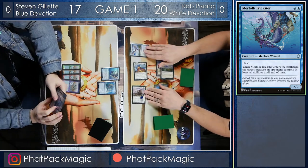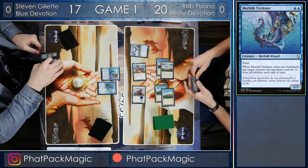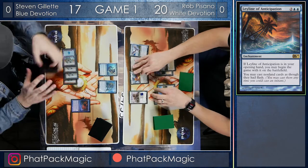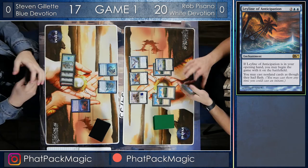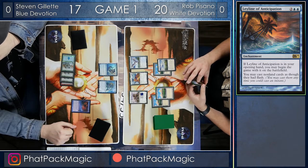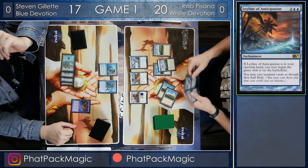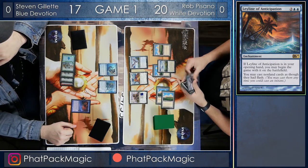Both players are firing on all cylinders, but it seems that Steven still needs a little bit of help to get his engine going. Four mana — there's a Ley Line of Anticipation, which means that he's going to have flash for all of his spells and permanents, basically everything but a land drop. So during Rob's turn, Steven's going to be able to play lots of tricks. But the question is, was that turn too much? Is Rob going to be able to get away with the win here? It looks like he's got the Walking Ballista queued up.